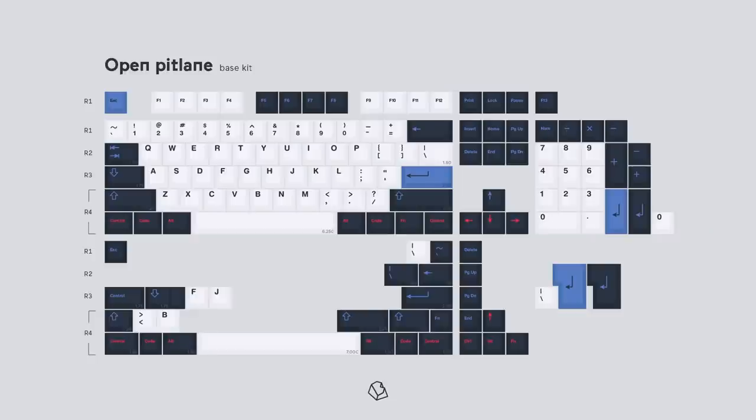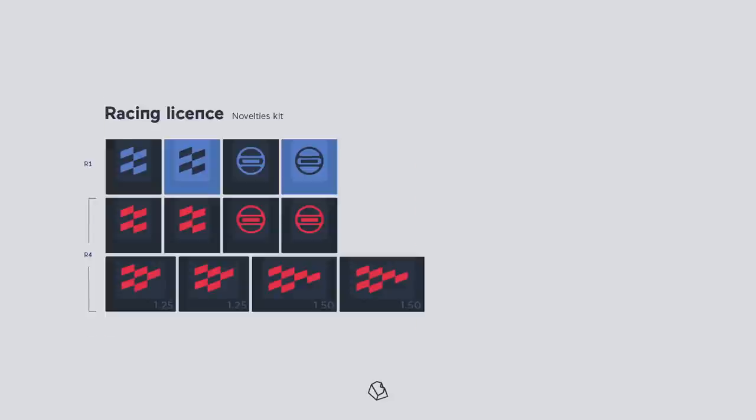There are four kits: a base kit with the common layouts up to full size, extensions, novelties, and space bars. It also comes with four dust mats.